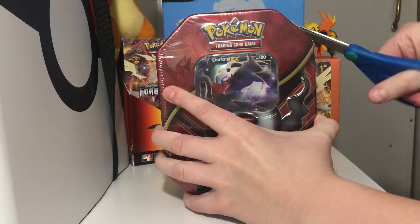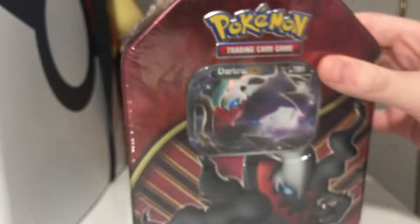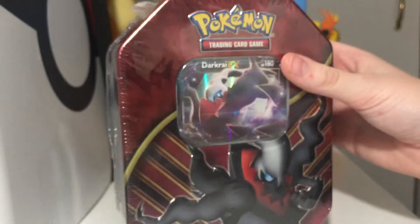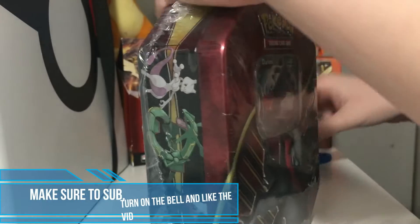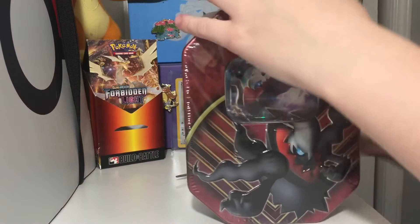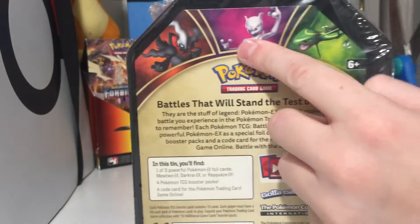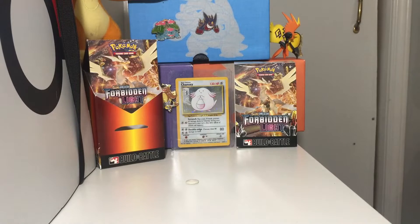Okay, first let me show you what it is and what it includes. This is a smaller one, not a normal ten, but it includes the same stuff: a special foil Pokémon card and a Pokémon TCG online code for booster packs. This was only $15, and there were three different types — Darkrai, Mewtwo, and Rayquaza. How did I forget Rayquaza, one of my favorite Pokémon?